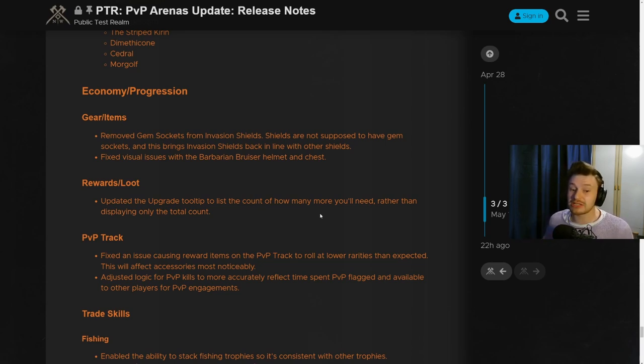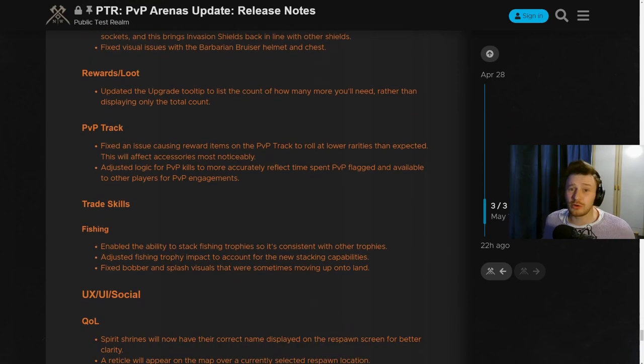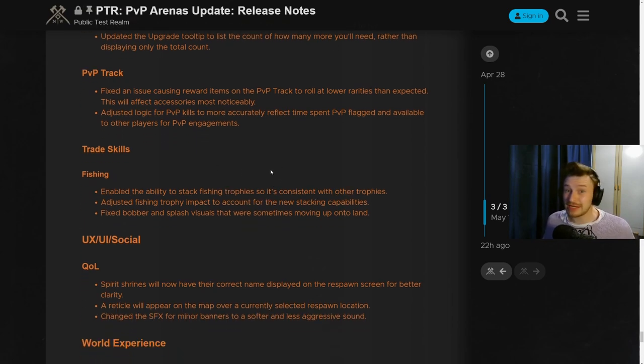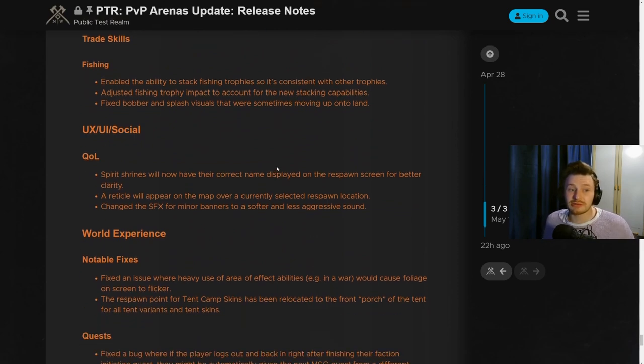On the PVP track, they've fixed an issue causing certain rewards to roll at lower rarities — accessories will now be a higher rarity, which is great. Also, the longer your PVP flag is on, the more XP you'll get for kills, and conversely more XP someone will earn for killing you, so be aware of that when it comes in.